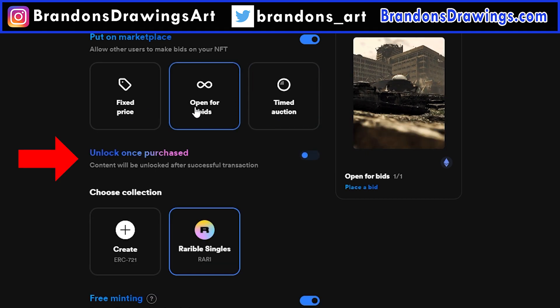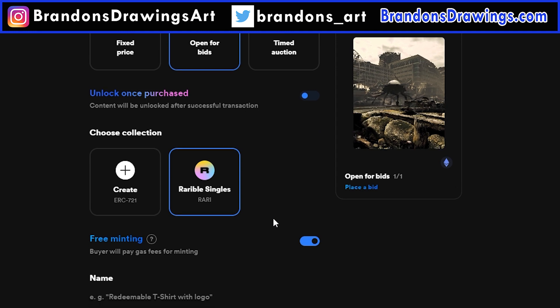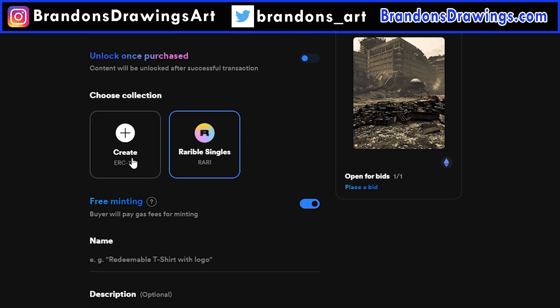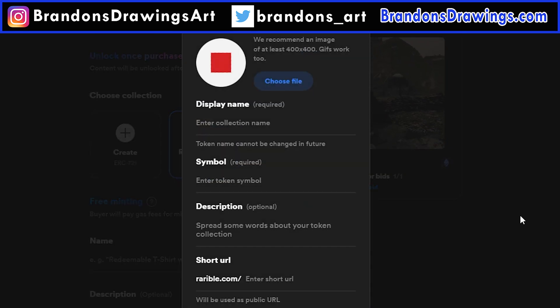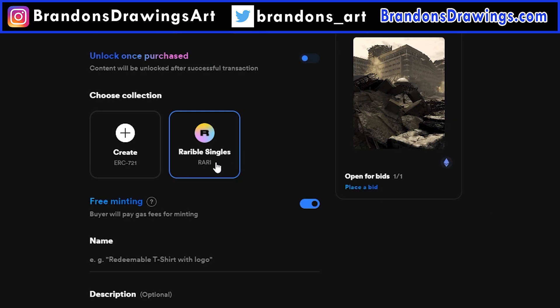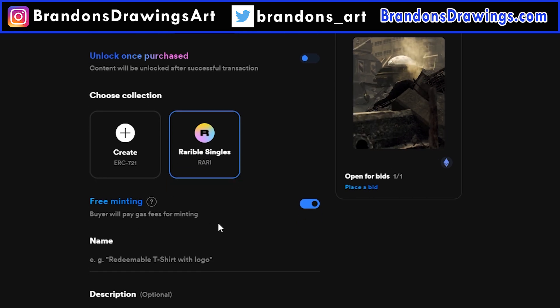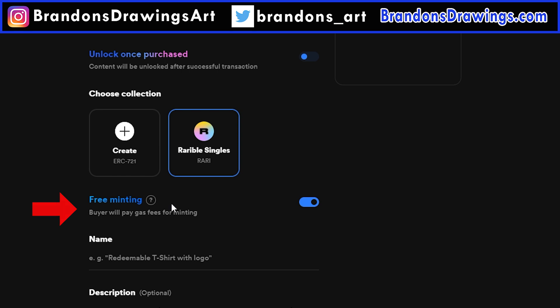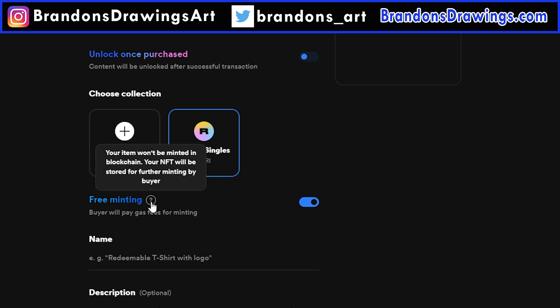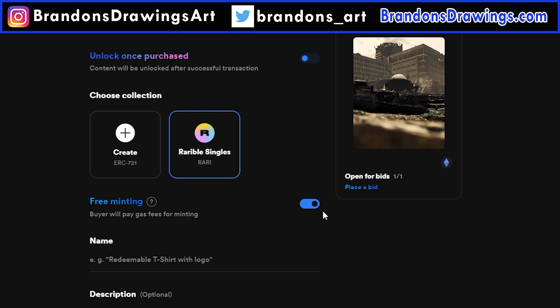You can choose to have content unlocked when you purchase it — I covered that fairly thoroughly in my other tutorial. Next, you can choose your collection. The first option, to create your own collection, will require you to pay Ethereum, and remember that lazy minting is not yet available in custom collections. So you'll need to choose Rarible Singles to use lazy gasless minting. And here we come to the lazy minting option, which is turned on by default. It says the buyer will pay minting fees, and it says your item won't be minted in blockchain — your NFT will be stored for further minting by the buyer. So let's leave it checked.